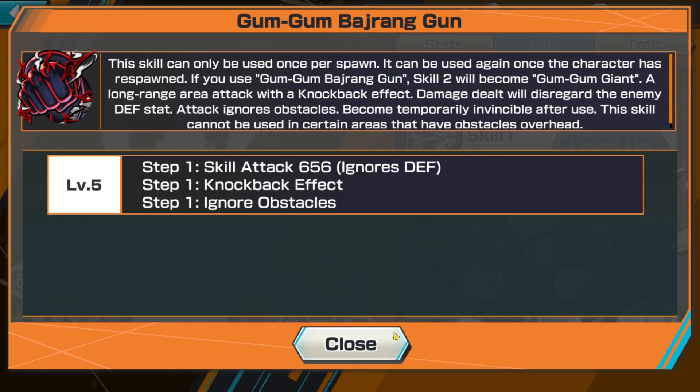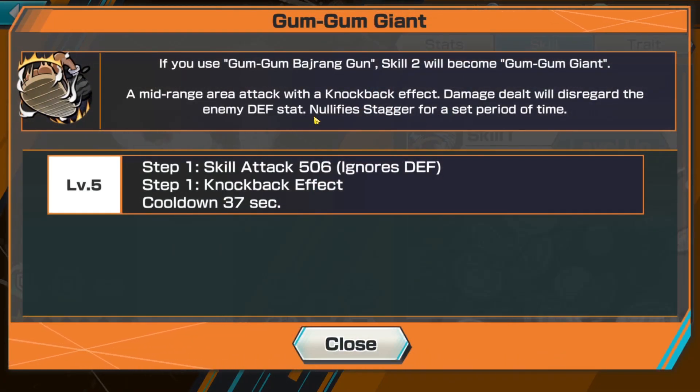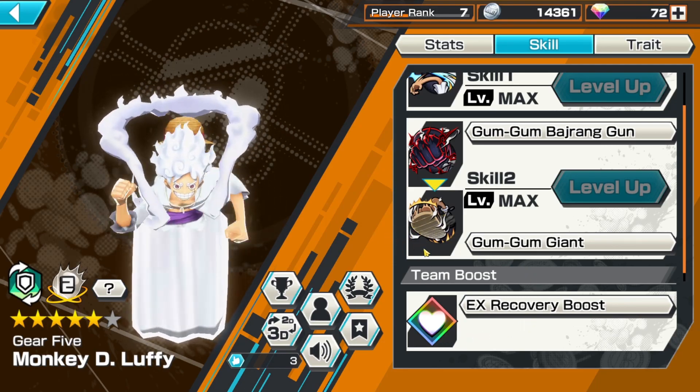This is so good because it sets up — you shock somebody, walk up, you got six seconds to run to them and then boom, hit that skill 2 knockback, capture that treasure. You get that attack reduce so at the very least you stay tanky, because this dude has a whole bunch of damage reduction and then a stacking defense. Bajran Guns is really good because it ignores defense. 656 is pretty high for this skill, and then you turn into Gum Gum Giant, which is pretty cool with that multi-animation. That mid-range — I feel like it should be longer sometimes.